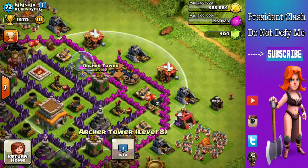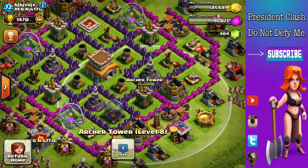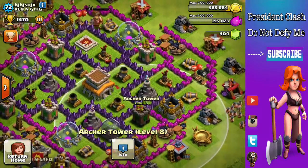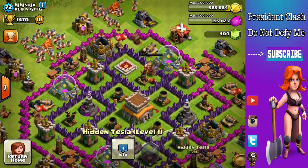Right before we look at the base design — your archer towers are level 8. I believe they can get to level 10, so you better get upgrading on those, as well as the wizard towers, air defenses, mortars, and everything basically. And your hidden teslas, which I'm about to focus in on.